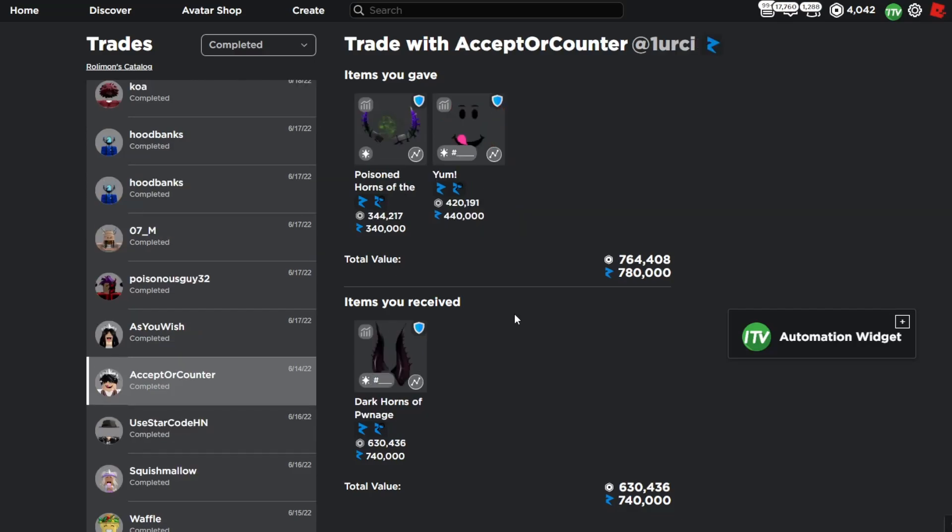Here is the second biggest trade of the week. I upgraded into the Dark Horns of the Pawnage, giving the Yum and the Poison Horns for it. Since then, the Poison Horns have dropped 20k, Yum has gone up 20k, and the Dark Horns of Pawnage has gone up 40k — but this was an 80k overpay at the time. It was definitely a nice upgrade and mainly a fair trade.